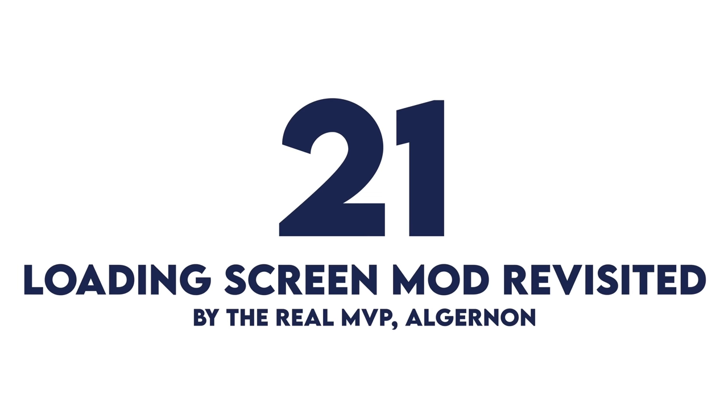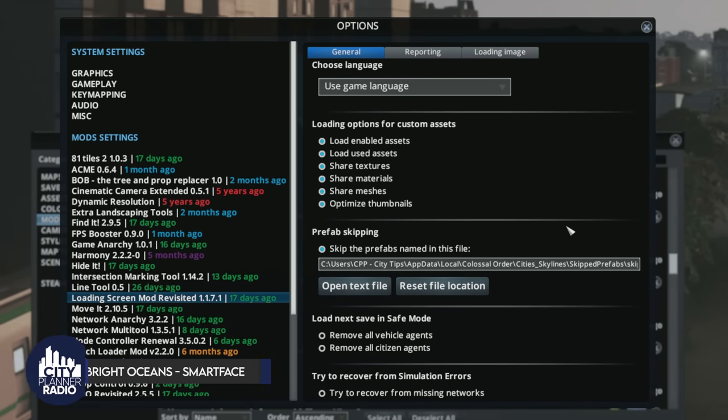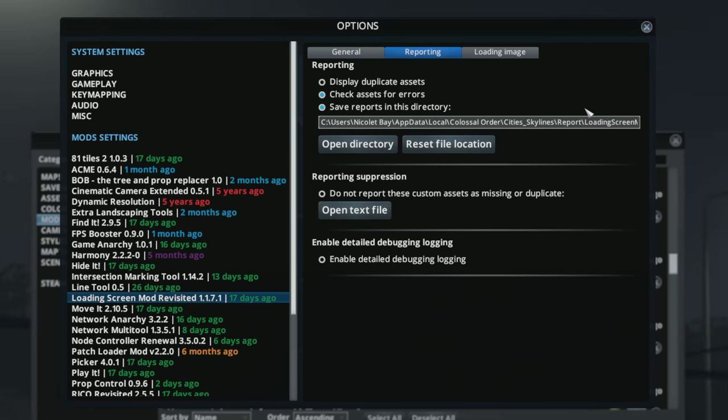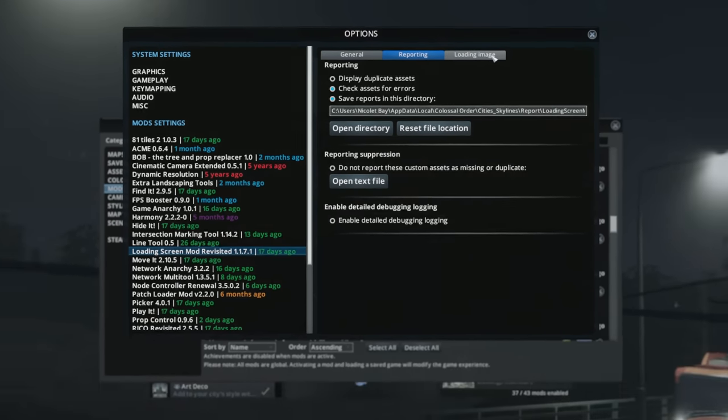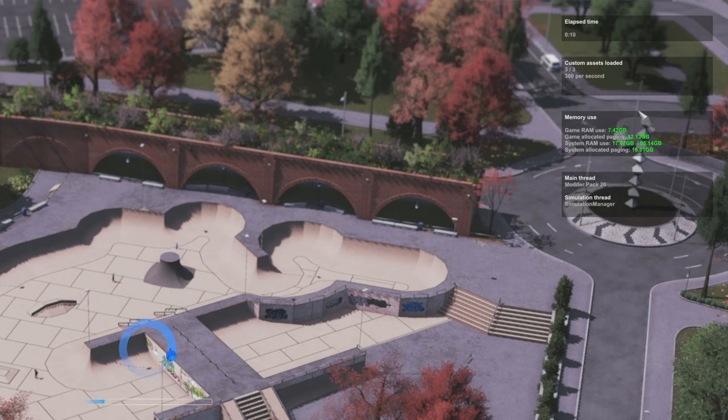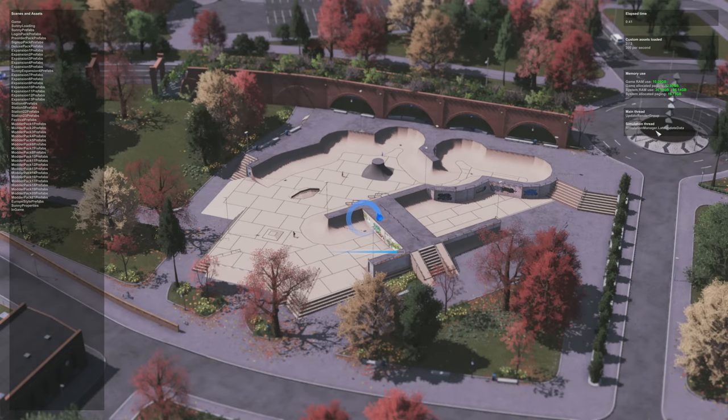Number 21, Loading Screen Mod Revisited. This is a simple mod that improves the loading screen before you load into a city, but it does so much more. It can help you recover from simulation errors, share textures across assets, and ultimately improve your loading experience by reducing the RAM used to load into a city. It also provides detailed error reports if you're having trouble loading. When loading in, you can see fun custom backgrounds, how long it takes to load, and your memory utilization. In general, this is a mod I would recommend for everyone.